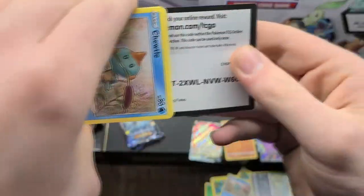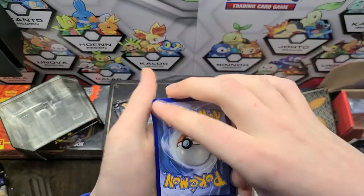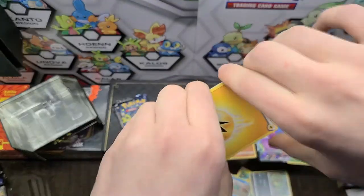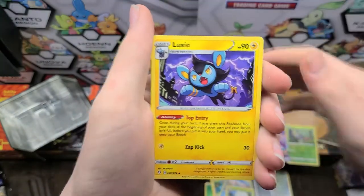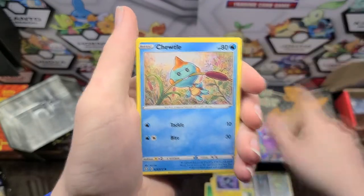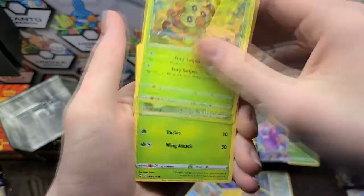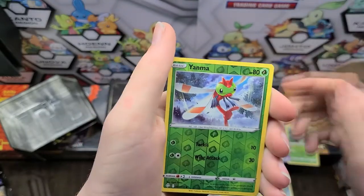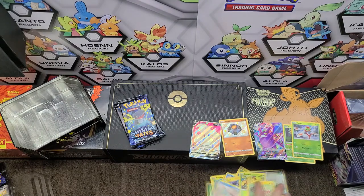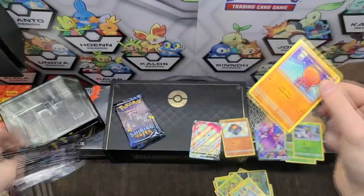Here we have a code card. I'm not going to give away the QR code because that would make it too easy. We have an Electric Energy, Eldegoss, Tropius, Alexio. The bad thing about there being a Shiny in almost every pack is that it's going to be hard to get the reverses. So I'd expect those to go up just a little bit, because people are going to be wanting a Master Set. Here we have a Yanma and a Professor's Research. I'll be needing that for my set, but let's hope the rest of the 10 isn't like that. We still have three hits, so that's perfectly fine.